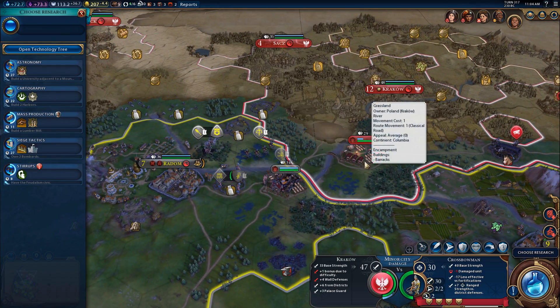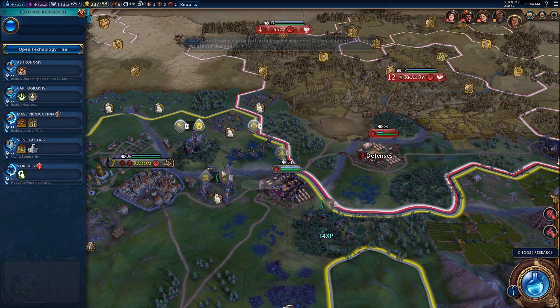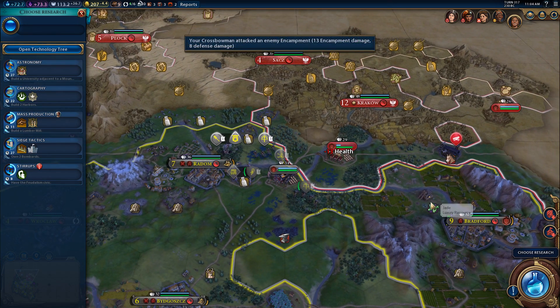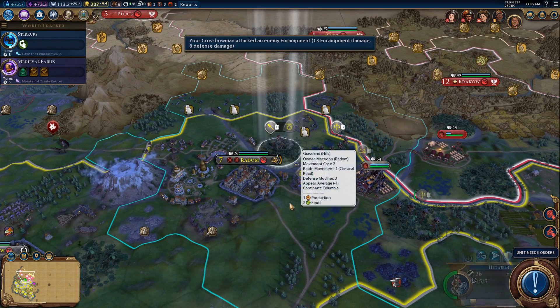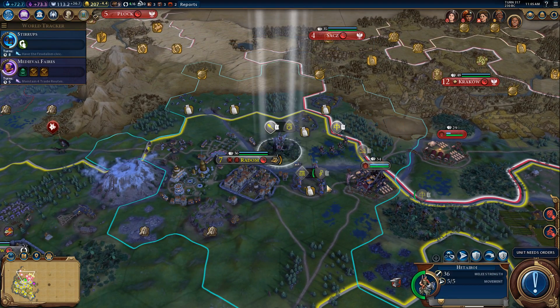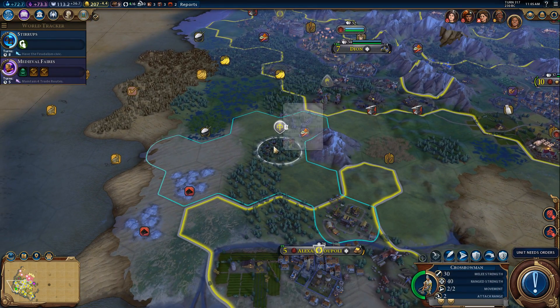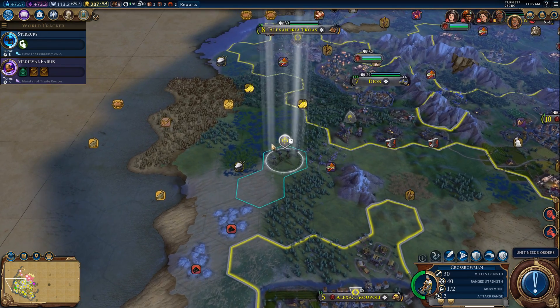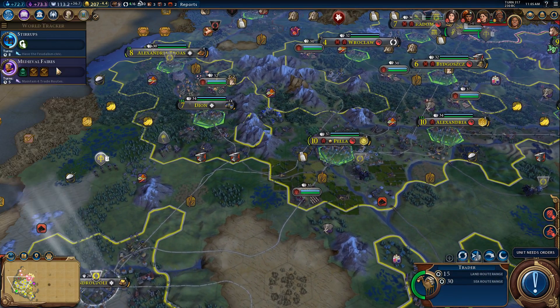Let's continue firing on their encampment until it's no longer a threat, which is going to be very soon, and then we can take Krakow - I think pretty easily, to tell you the truth. I think it's going to fall. Let's go ahead and go for stirrups so we can have knights, as much as I hate to bid farewell to our Hetairoi. Now you are going to trade with Pella. The city of Ai-Gai has received a trade route - excellent!